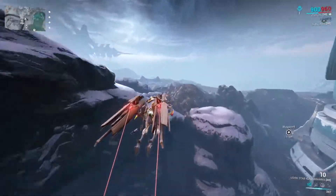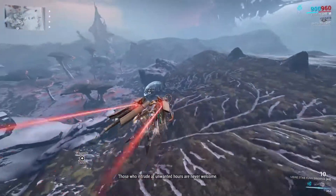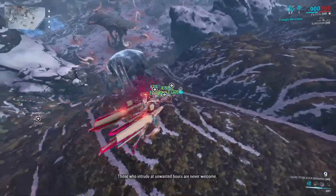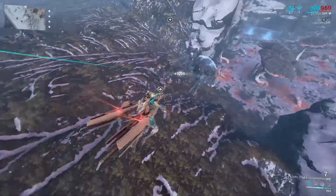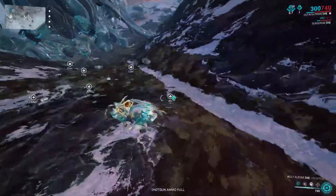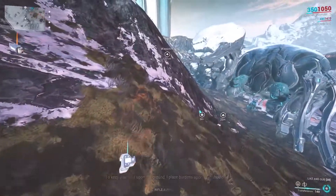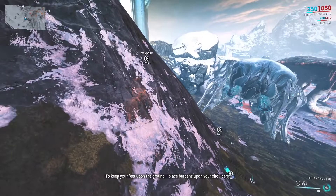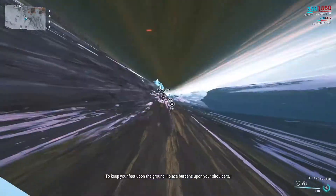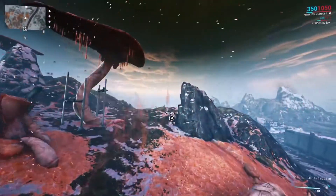It's much easier to do with 4 people because each person only needs to grab 1 canister. But if you don't have 4 people, you're gonna have to grab multiple canisters to be more effective. Grab a canister with the Warframe, grab a canister with the Operator, then press M and use the Blink Pad.